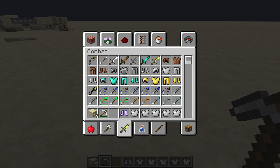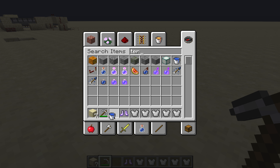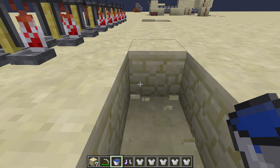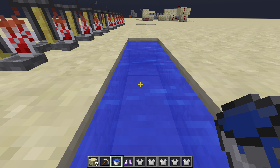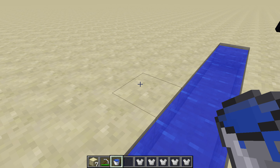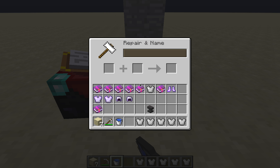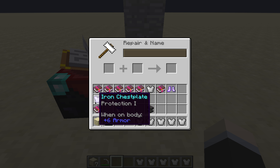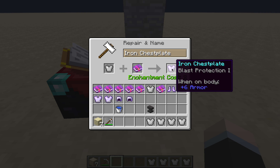Depth Strider is a boot enchantment — it doesn't slow you down as much when moving through water. Next, Blast Protection basically helps a lot against explosions.